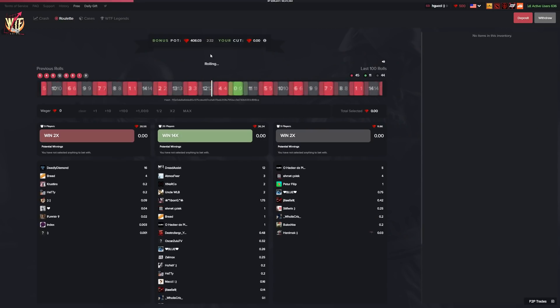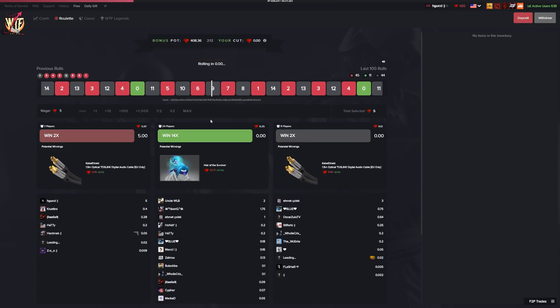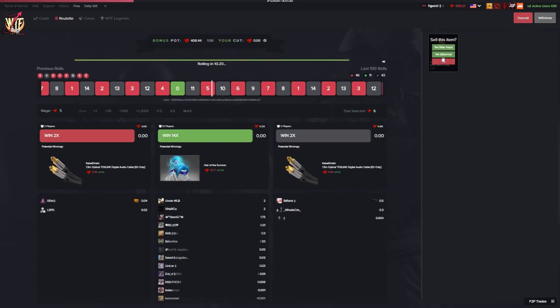We've got $500 to start with. My goal is going to be around $1,500 to $2,000 this video. I'm going to go in with $5 to start it off — yes, I only need $5 to start. This is called the Double Up Strategy. I don't think I've ever done a video on this before, but it's an insane strategy. Right now I just won $10 on red.